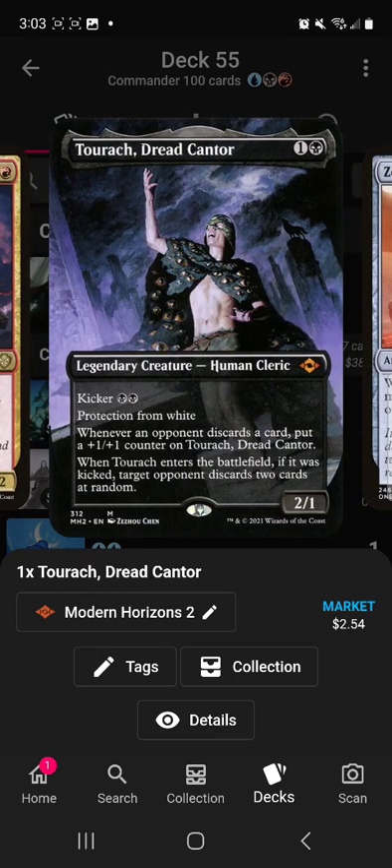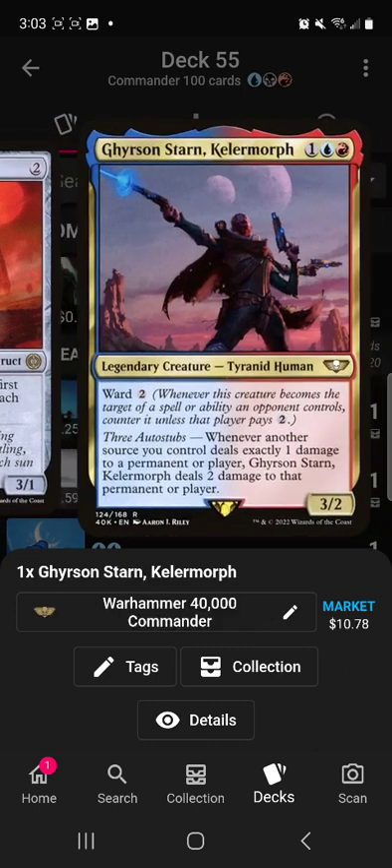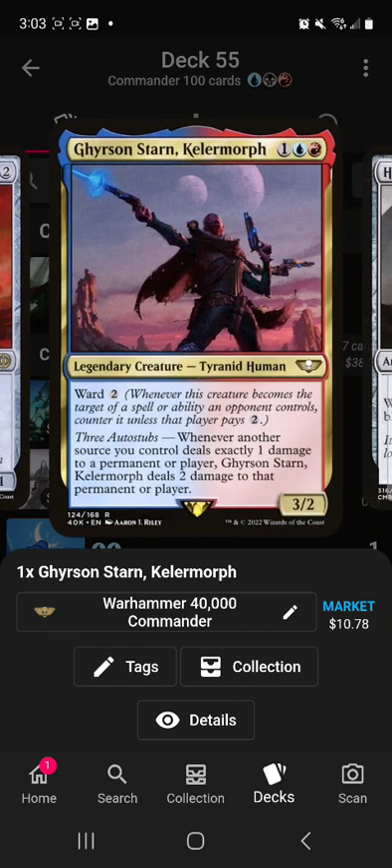The deck is going to be playing a lot of wheels — if you don't know what those are, it's discard your hand and draw however many cards. If your opponents are discarding cards, you might as well get value with Turgrid, or if you make their hand large enough because they're drawing so many cards and discarding at end phase, Turgrid helps with that. Zenith Chronicler is draw. Gerson Starn and Kellar-Morph are in here too.